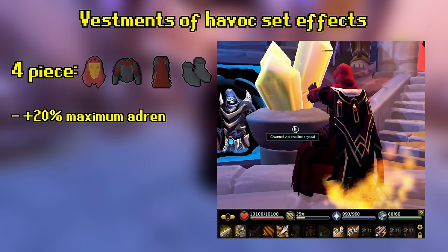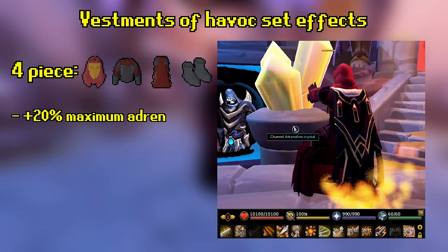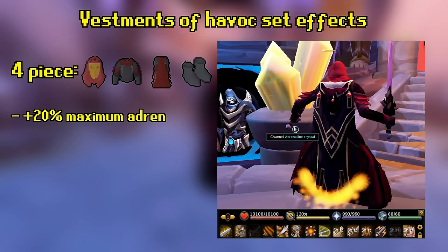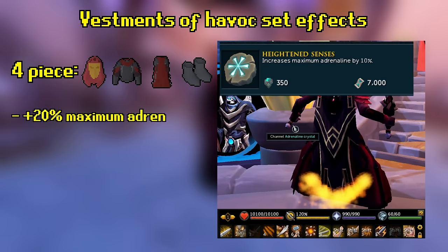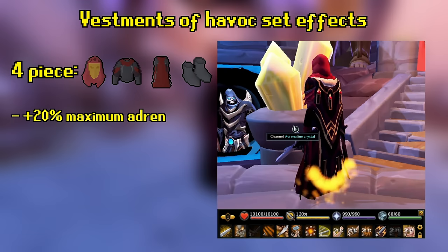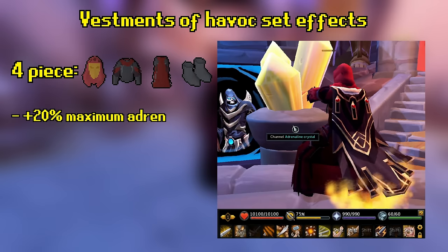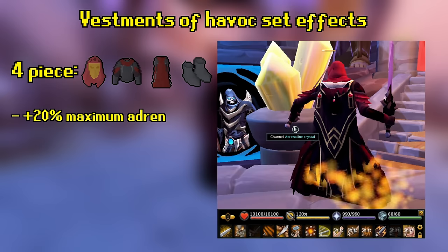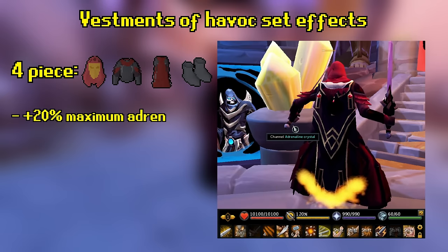If you have all four pieces, your maximum adrenaline goes up by 20%, so you can go from 100% maximum adrenaline to 120% maximum adrenaline. With Heightened Senses, you can actually get up to 130%, but there is currently no place for Heightened Senses in the current meta. Either way, having an extra 20% maximum adrenaline is pretty strong, since you can start every encounter with an extra 20% adrenaline, and you can have more overflow adrenaline if you're going to be using basics near 100% adrenaline.